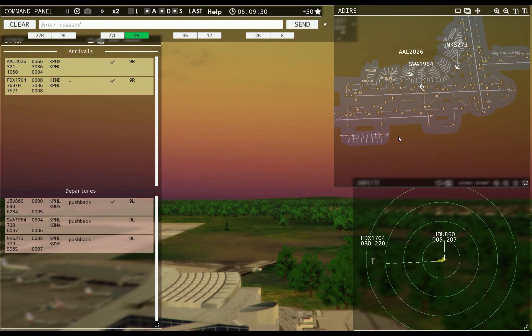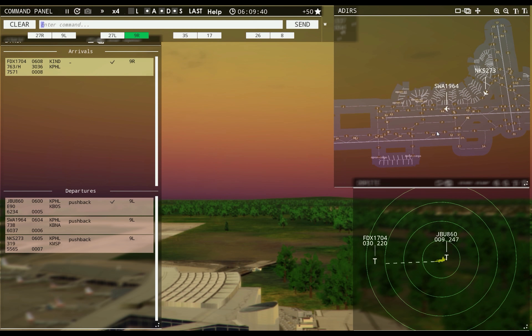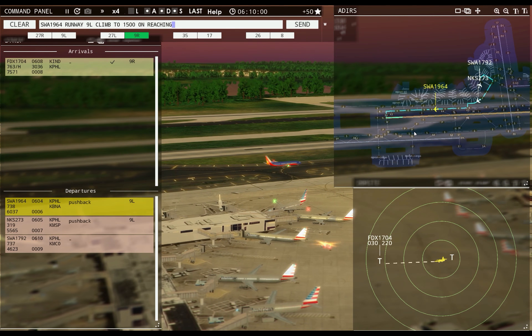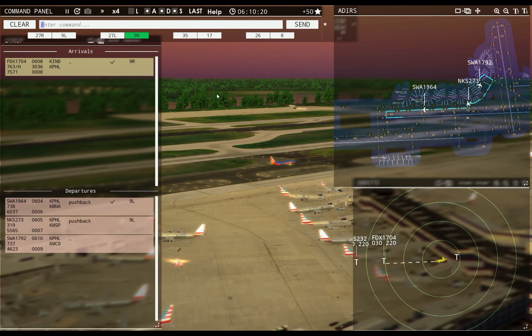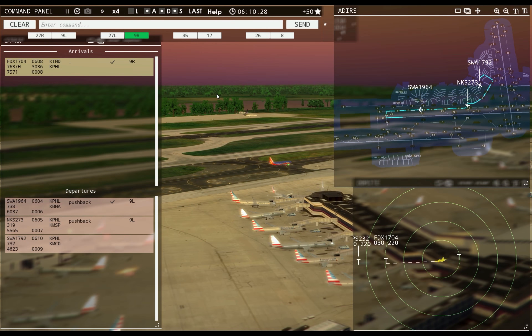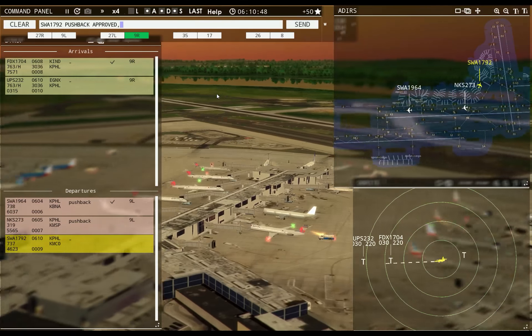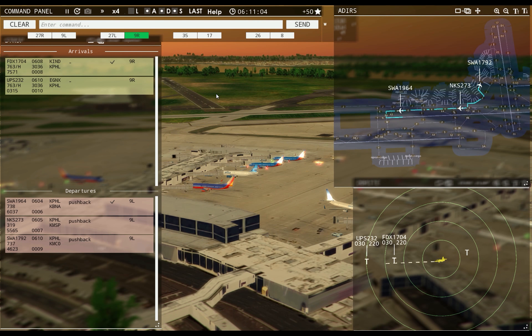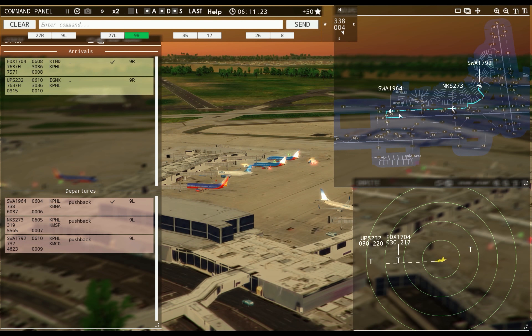Philadelphia Tower, FedEx 1704 with you, runway Niner right. FedEx 1704, runway Niner right, cleared to land. FedEx 1704, vacate runway right onto taxiway Uniform. That should save me some time. Let's bump the speed back up. Southwest 1964, runway Niner left, climb to 1500, on reaching contact departure, cleared for takeoff. Southwest 1792 pushback approved, expect runway Niner left.